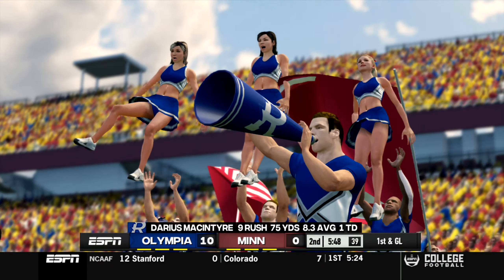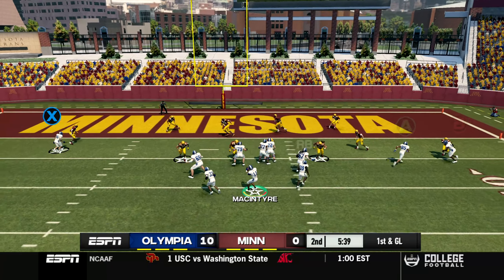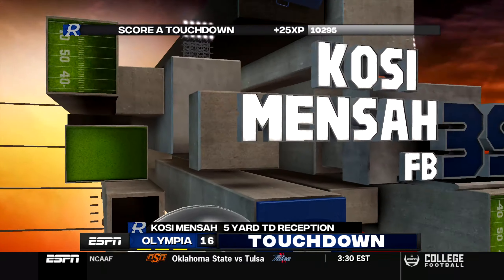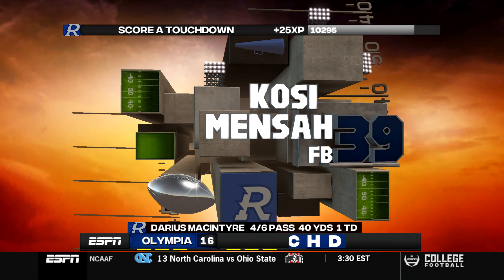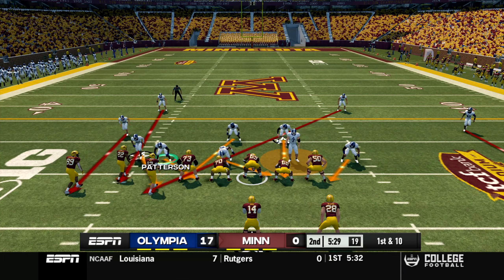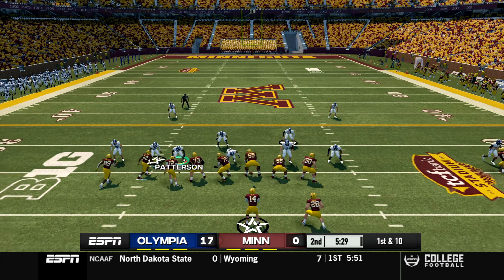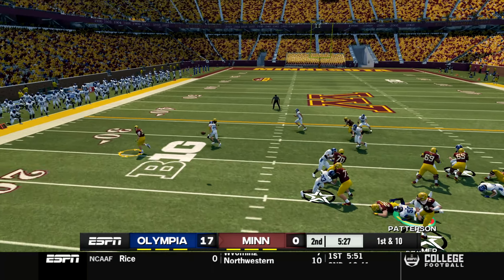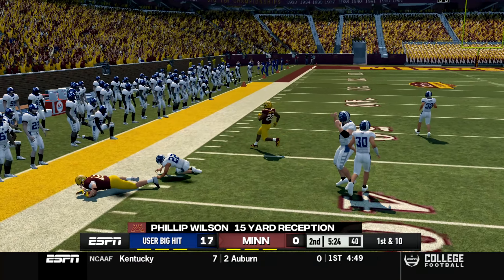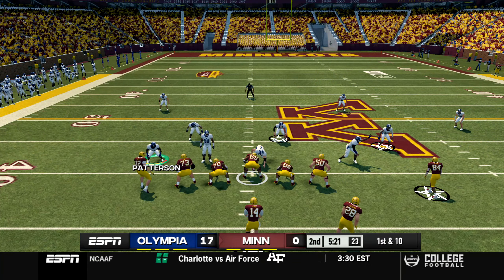First and goal for DMack and the offense - throws it to Kosi, and Kosi with his second touchdown in as many games - he's got it! Now Olympia has a 17-0 lead. Cole Kramer is not one of the best quarterbacks in the nation for nothing - let's see if he can orchestrate a drive. Not a bad start with a 15-yard throw and catch to Philip Nelson, getting them to the 40 yard line.